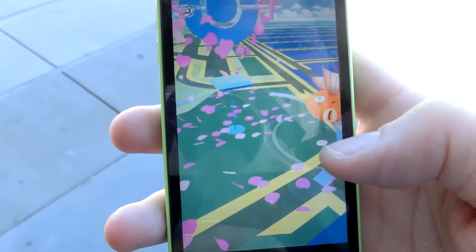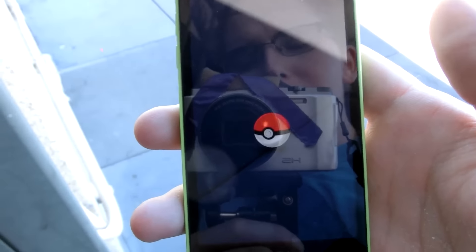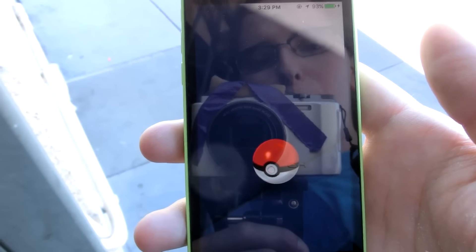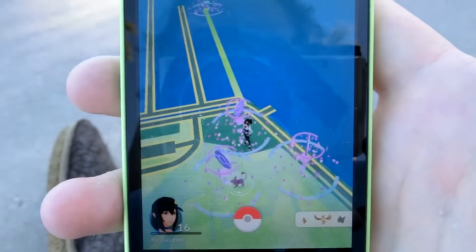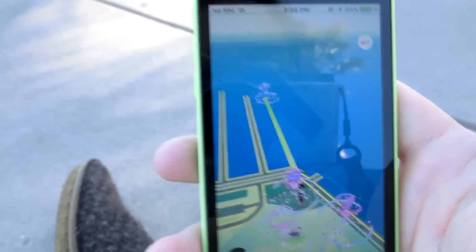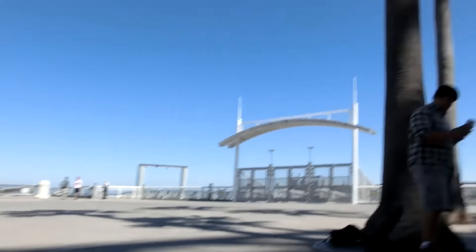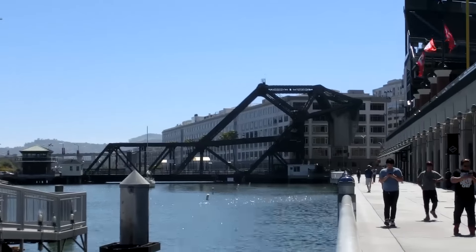This is actually being really good — I'm already getting a bunch of new Pokemon. My goal today is to catch a bunch of Magikarp, because if I catch enough I can evolve one into Gyarados. But I need 400 candies, which is a crazy number. There's also a Pokestop out there on the pier we'll have to visit later. Right now I'm enjoying these three Pokestops here.